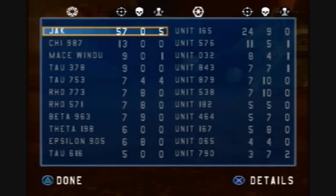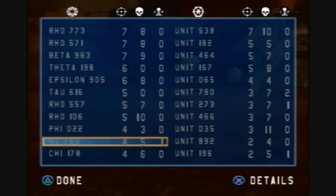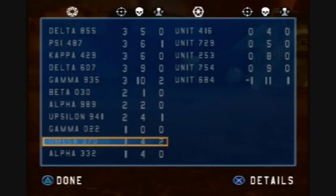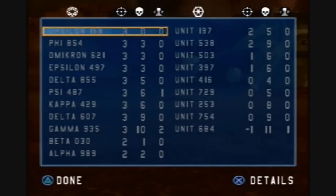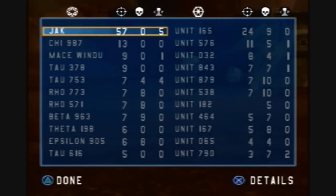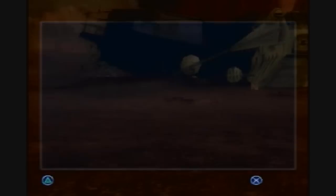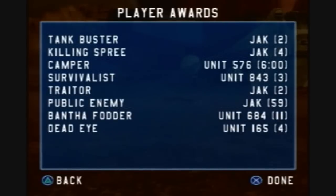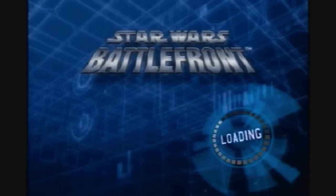The final unit for each side is unique to that faction. The Republic has a jet trooper that flies around and has an EMP launcher — basically the Republic's grenade, and EMP is effective on robotic units. The droids have the destroyer droid. The Empire has a jump trooper with a jump pack who can jump long distances. The rebels have a Wookie warrior with a bowcaster who can take more punishment.